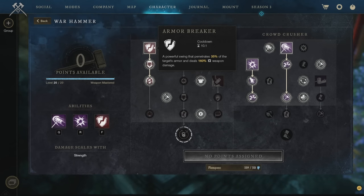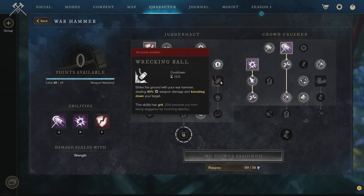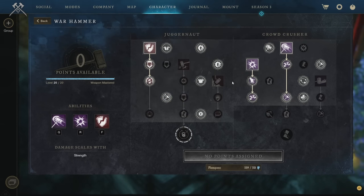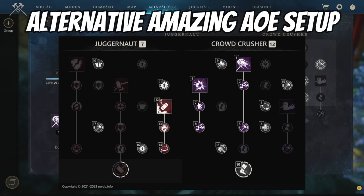The Armor Breaker skill setup is more of a boss fight configuration — for when you're planning to use the Warhammer alongside a Sword, Flail, or similar and not swapping to a Spear. If you're not using it on boss fights, use Wrecking Ball instead — having Clear Out, Shockwave, and Wrecking Ball makes you an absolute juggernaut in ad pulls, especially on M3 expeditions. The ad pull-specific setup is available on the website.